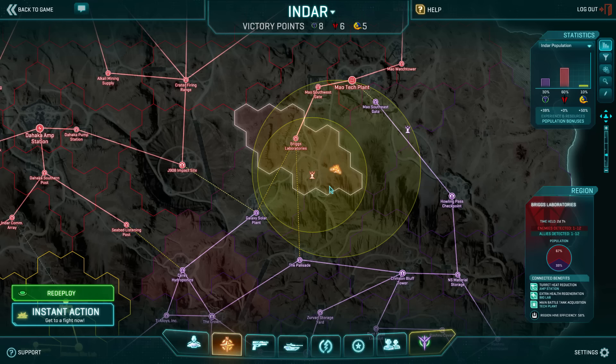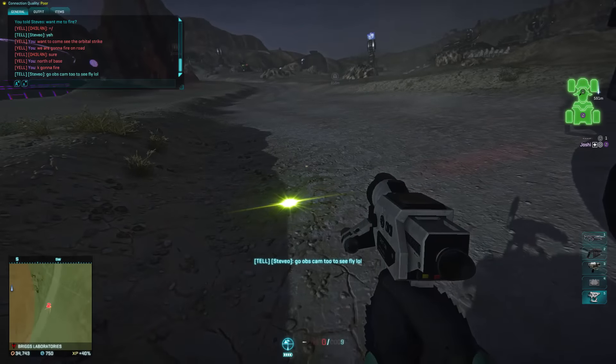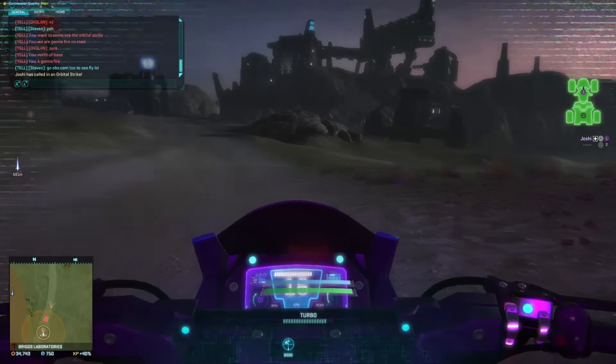The generator is already marked on everyone's map, but once it's ready to fire, a yellow ring will appear which shows on the minimap as well as the main map, and this indicates the range at which you can fire.